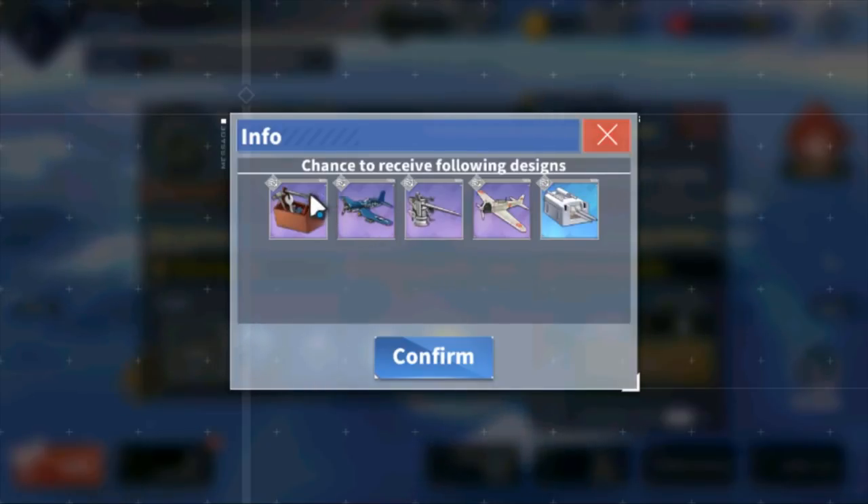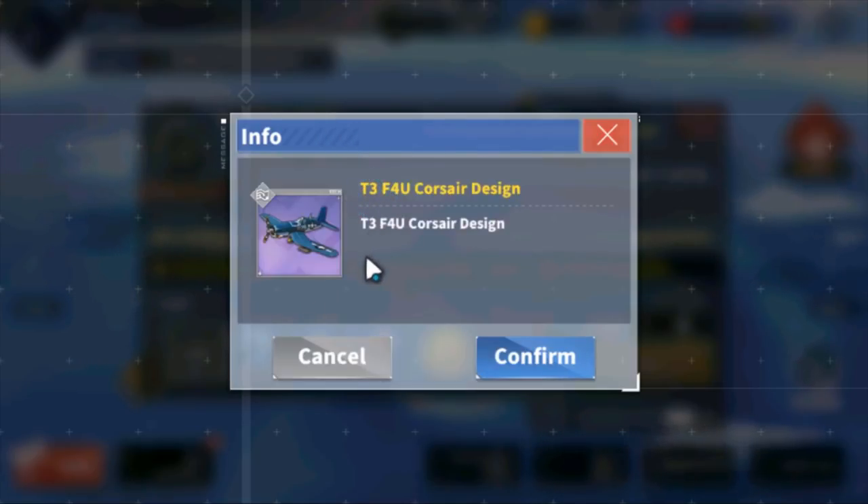At 3-4, you have repair toolkits and purple Corsairs. These two are really, really good. You're going to need repair toolkits a lot. Corsairs will substitute for a time — there are better fighters out there, but in terms of purple fighters these are basically the best ones right now. They'll last you a good while until you get better upgrades. If gold gear boxes don't give you the fighters you want, definitely farm these up.